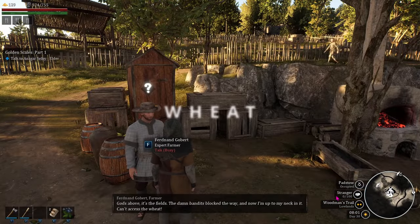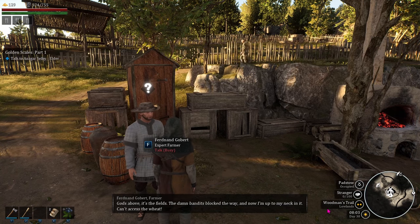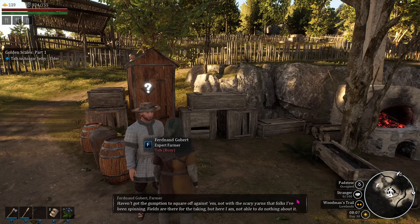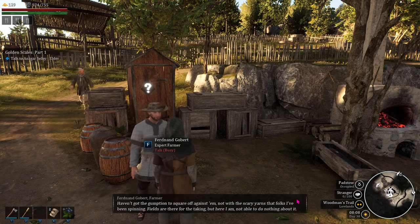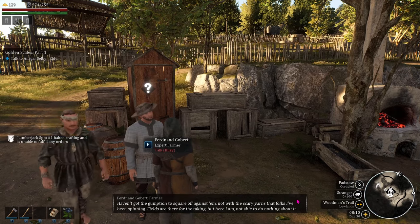You'll get a mission from someone who needs you to bring them some wheat. When you go to check out this site or look at it on the map, it's going to seem really scary because there are a lot of bad guys around there. But never fear — you can just go up to the edge of the wheat field, grab some wheat, and run away fast if you need to.